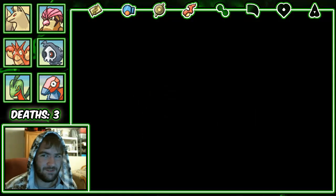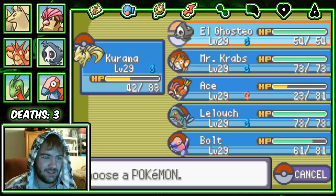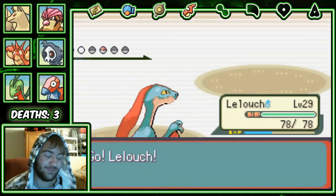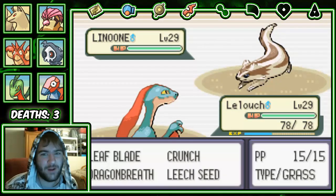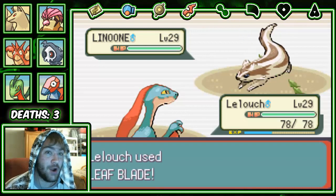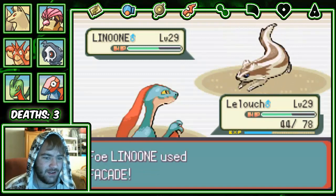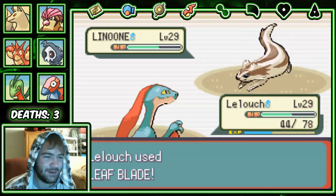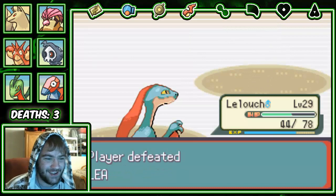For the final battle against Linoone, let's go with Lelouch because I don't think we've used him yet. I want to see that Leaf Blade animation — it's so pretty! I love it. When I was younger I had a Grovyle plushie — Grovyle is one of my favorite Pokemon of all time, and Leaf Blade is one of my favorite moves. This is like Pokemon heaven for me right now. He went for Facade — that does a lot. We got the crit! So the gym trainers were harder than Norman.